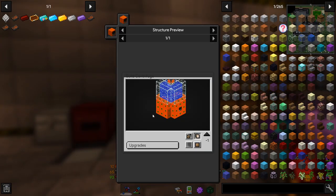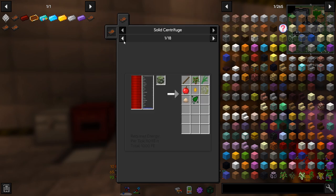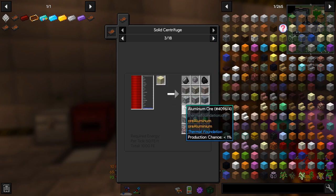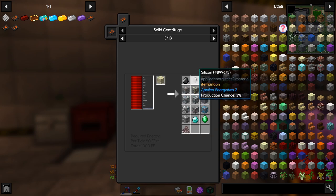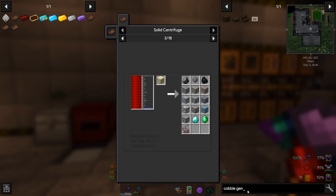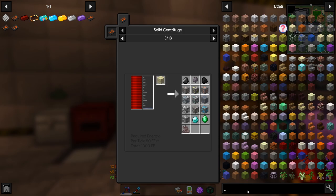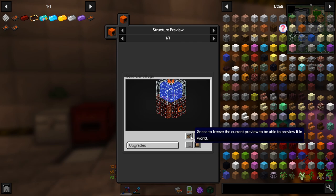Let's do the solid centrifuge - this machine is going to be handy because it will turn dirt into iron and things like that. We can get wood essence, gravel into iron ore, silicon, and coal. We can set up some sort of cobblestone generator. There isn't a natural cobblestone generator but we can probably sort that. It just takes power - not much power - and some water.